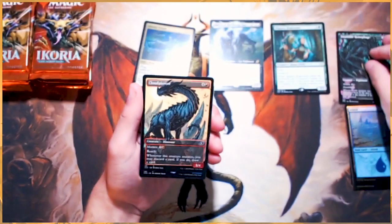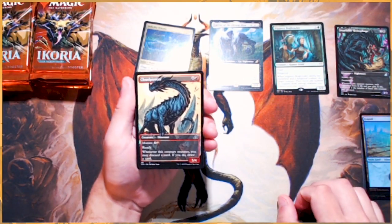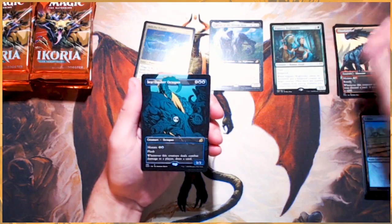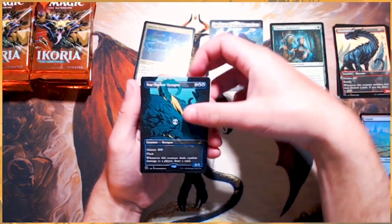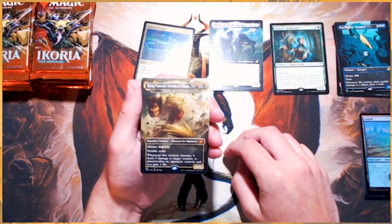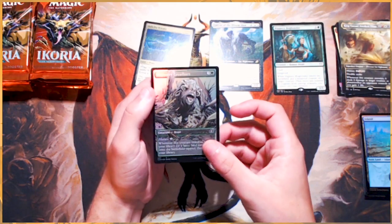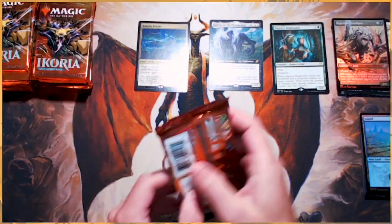I absolutely love all these little random art cards and things like that. Cloud Piercer. A Sea Dasher Octopus Full Art — beautiful. King Caesar Awoken Titan — fantastic, absolutely beautiful. And then a Foil Migratory Great Horn — very, very cool.